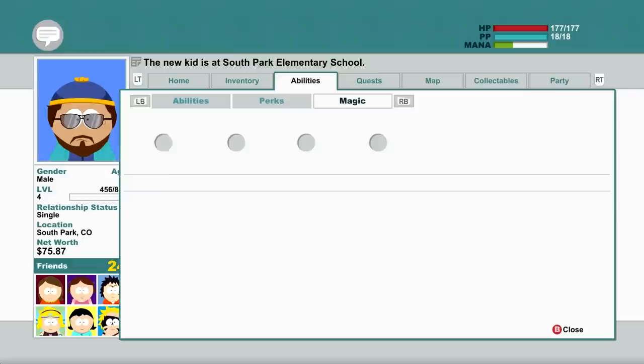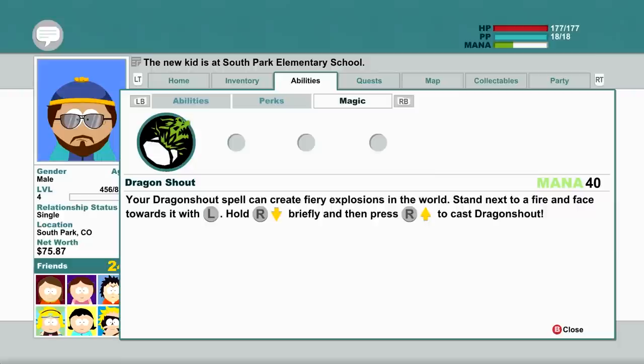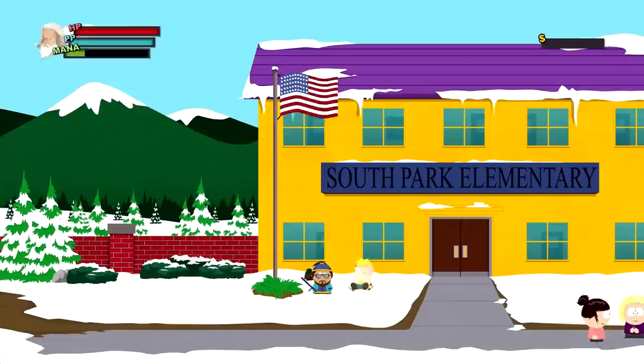One more friend and then we'll have that. Use your dragon shout spell — it can cause fire explosions as well. Stand next to a fire face, hold R, and then down, up. Instead of just down, then aim it with the L stick, and then up again. Cool.